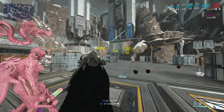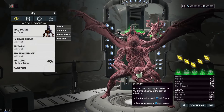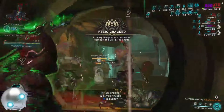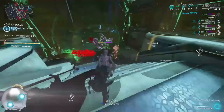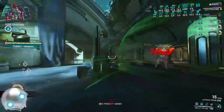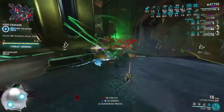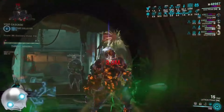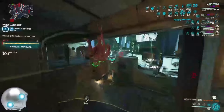I'm also running the Madurai focus tree to get extra amp damage on high-level threats. Mag is probably one of the best level 10,000 frames in the game as long as you know how to play her. We did have a Dante in our squad making things easier — the overguard regen really helps — but you don't technically need it. As Mag, you throw down your fourth ability and get tons of shields back. I chose not to run the Counter Pulse augment and went with Fracturing Crush for big weapon damage instead.